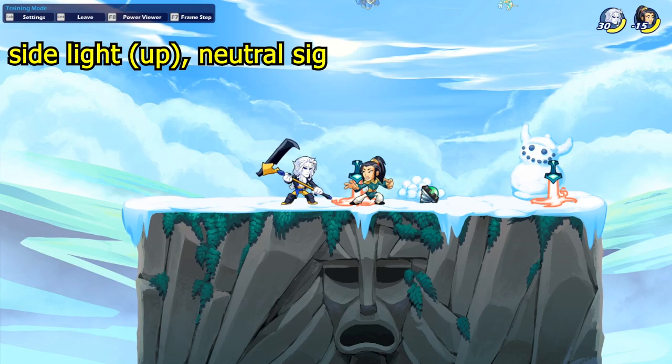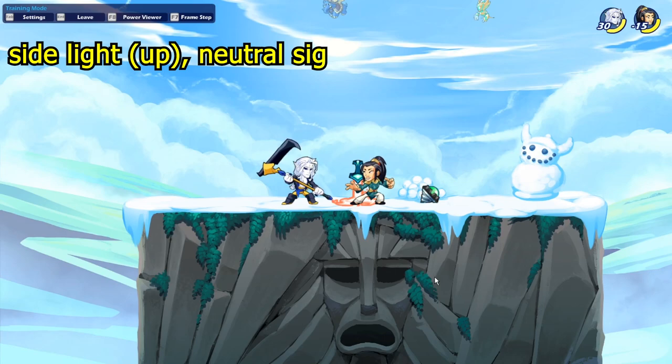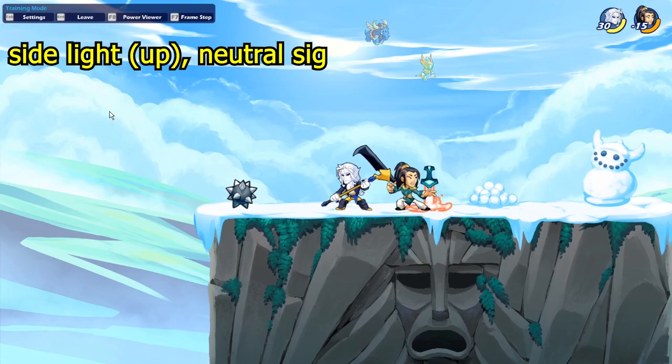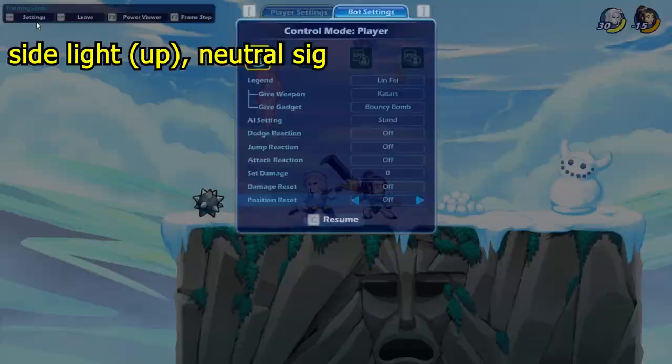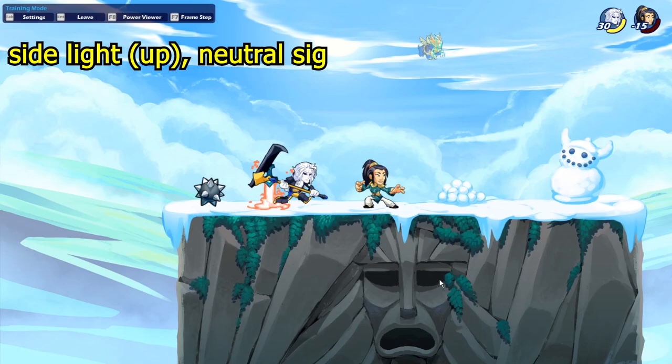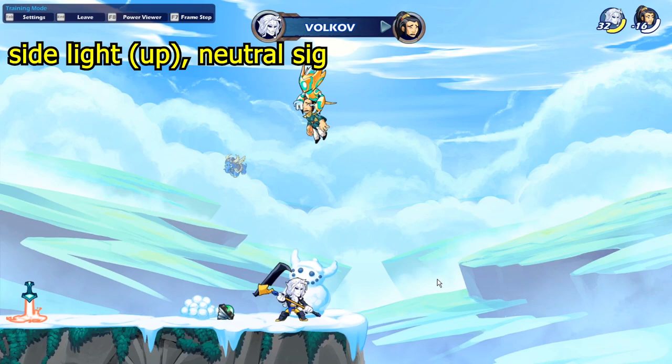For the next scythe combo, there's a little trick: if you press up while doing a side light, you hit the enemy above you. Then you follow up with a neutral sig. This one is really nice as well because you can do it at any damage — from zero all the way to 700 — and you can easily kill people with it.